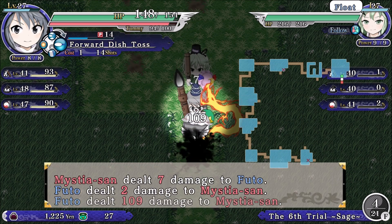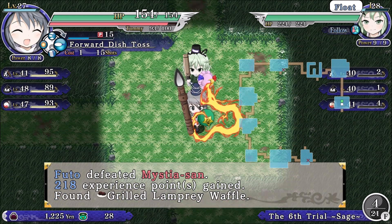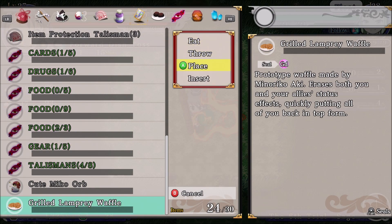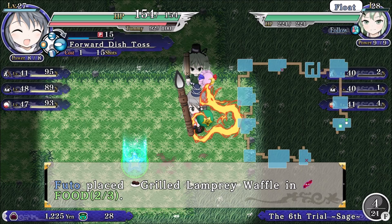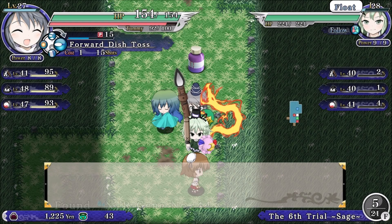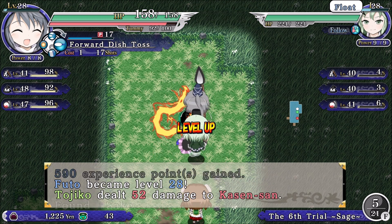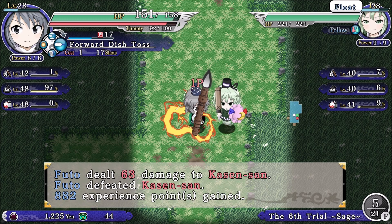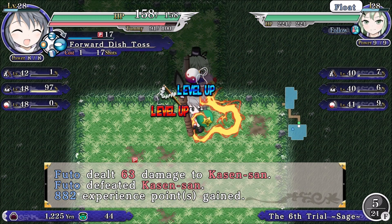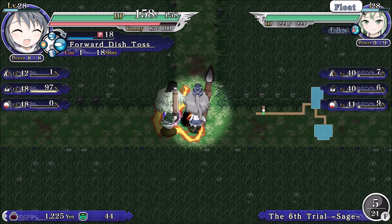We're gonna hold on to the cute Miko orb since you can use it for crafting. There are a few things I still have yet to fully put together. We're just gonna rush through these floors, and once inventory is full, I'll start using Nito Fusion again to ensure the thumbnail will always be Nito Fusion.